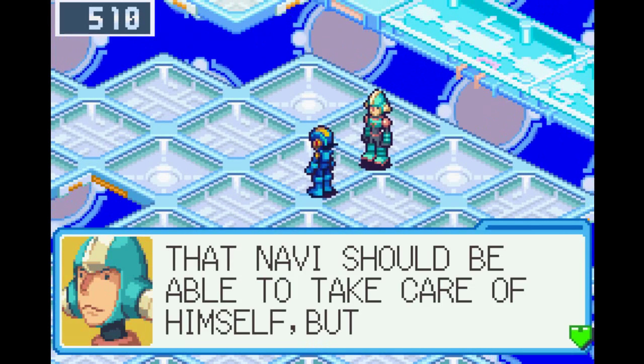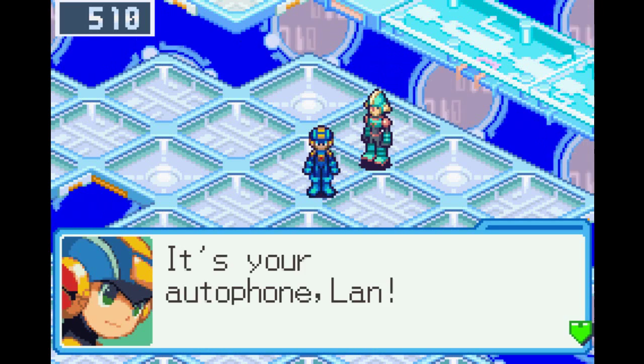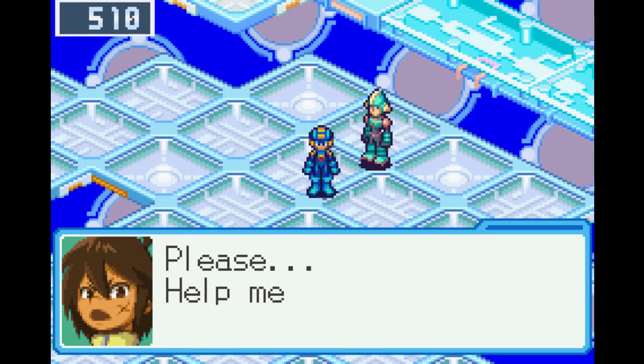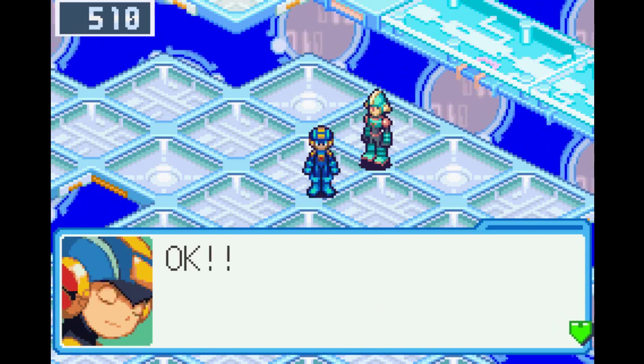Mick's gone — apparently heading toward the under-net. Then Lan's auto phone rings: someone calls for help, saying their Navi got taken by strange Navis from the under-net. Lan says to leave it to them, and tells Mega Man to go to the under-net.